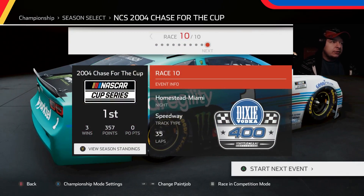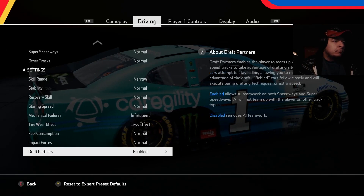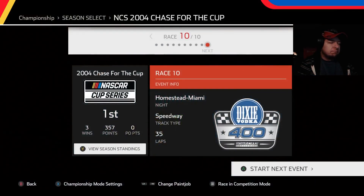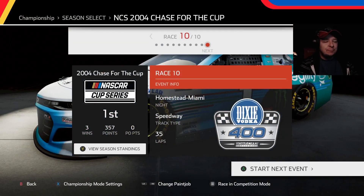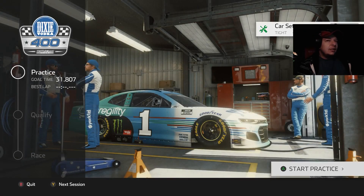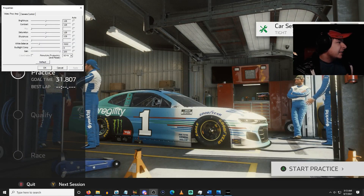We're going to go with our York Tell car and show you the settings before we jump in — enable that, everything else is the same as usual. Our slider's at a four. My face is really red, let me try to fix that — I set this up before I started recording.